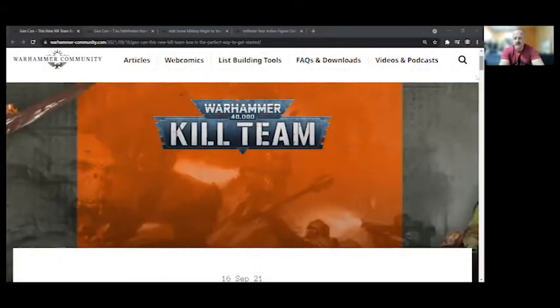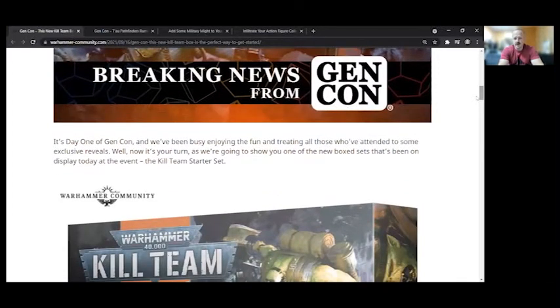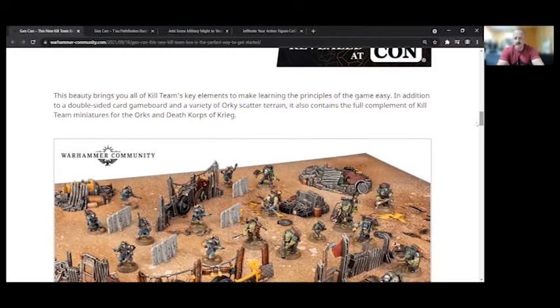This is going to be covering the new Kill Team box — the Kill Team starter set, described as the perfect way to get started. Day one of Gen Con, they're showing one of the new box sets on display at the event: the Kill Team starter set. You have the Orks and Death Korps of Krieg. This is not going to include as many things as the campaign box Octarius. You still have some barricades and scatter terrain but not the buildings, and you still get 10-man Kill Teams on either side.